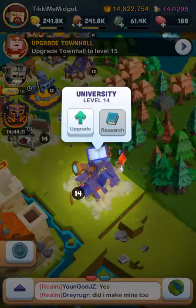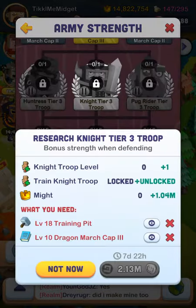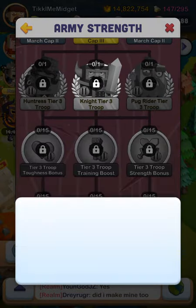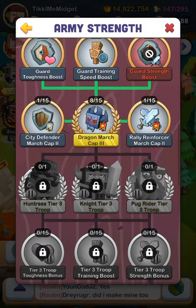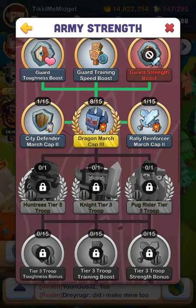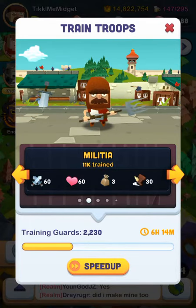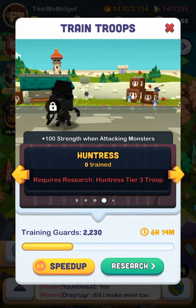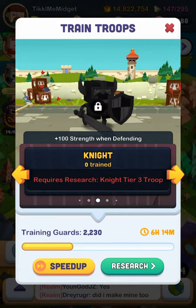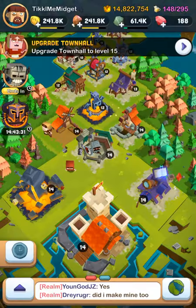When you upgrade your town hall, you can get a bunch of new things. Eventually, when you upgrade your town hall 18 times and get a level 18 training pit, you can get troops which are knights, hunters, and pug riders. Hunters give you 100% strength when attacking monsters, 100% strength when defending, and 100% strength when attacking players. I'm probably going to do pug riders because those are good.